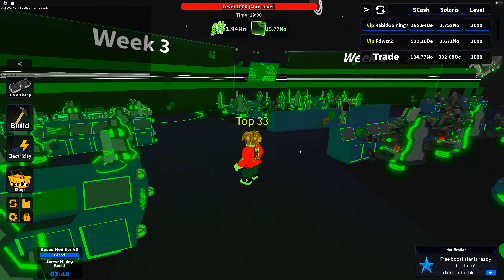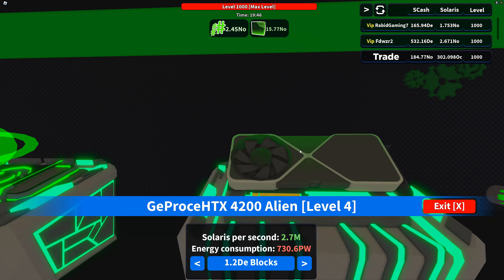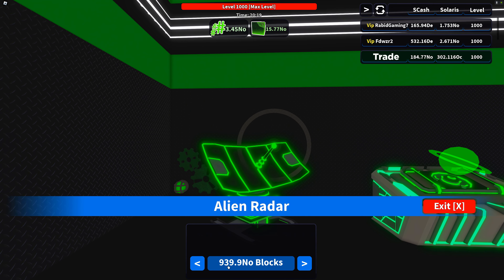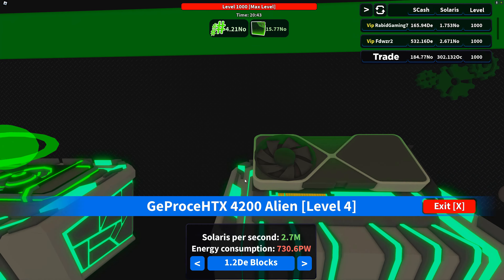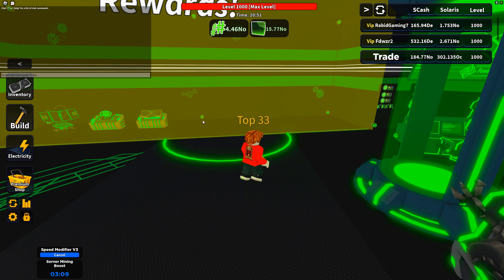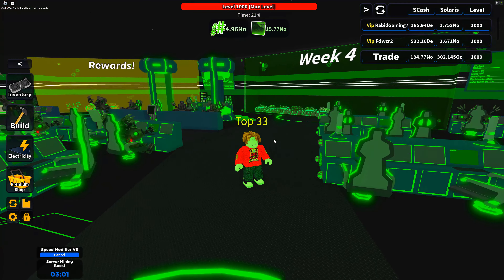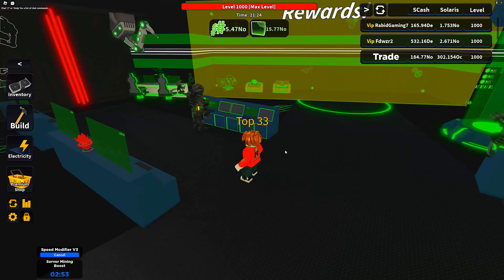I did good on the event but I don't have any of the actual rewards. Let me check - did these change? Interesting. They have the 3090 Founders Edition here, GU Pros at 4,200, Alien at 2.7 million Solaris per second, 1.2 DE blocks at 500, and the Alien Radar at 939.9 OH blocks. I don't have enough for that. I'm not sure if these items were here the other day - this might be part of the update. I don't see anything else different, though I could be totally wrong.